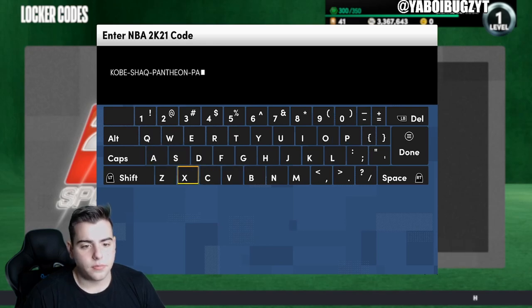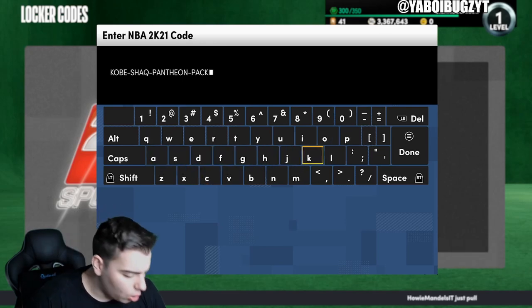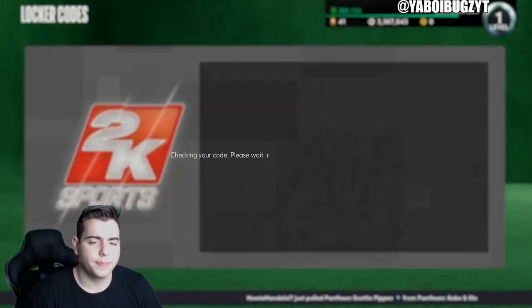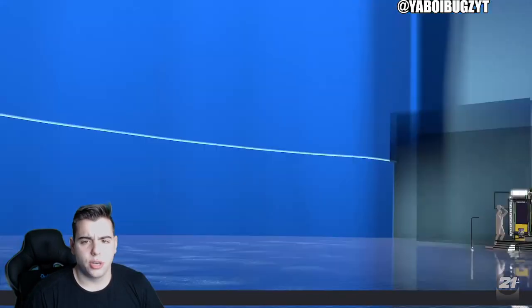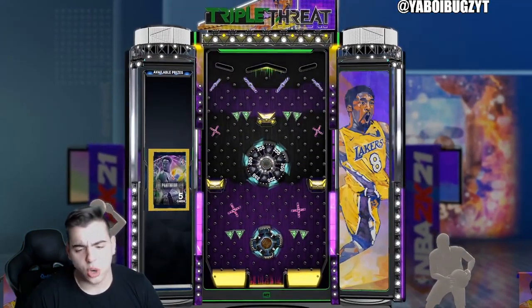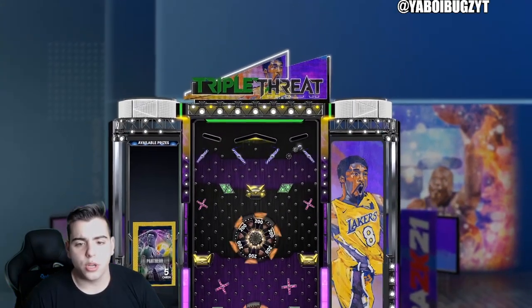Here it is — the locker code is KOBE-SHAQ-PANTHEON-PACK. I think I typed it in right. If you pause the screen, all the other codes will be down below in the description. It's for a free pack. Hopefully I get some extra tokens — I see eight tokens down there, so that's pretty cool.